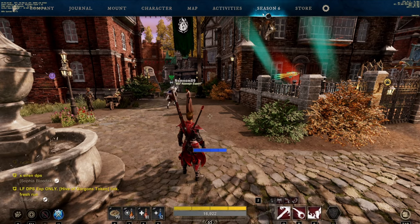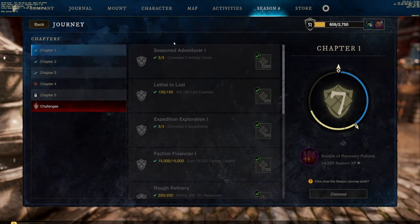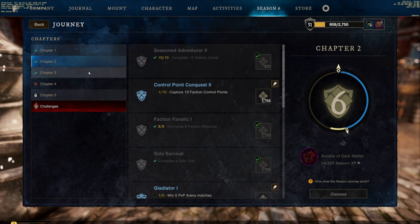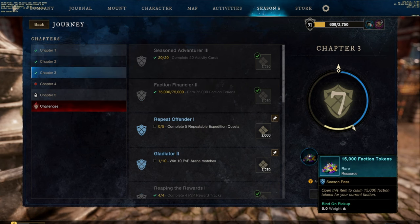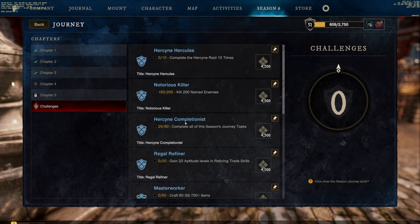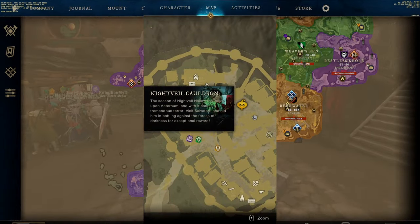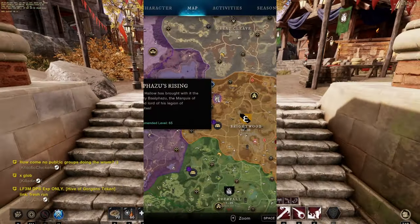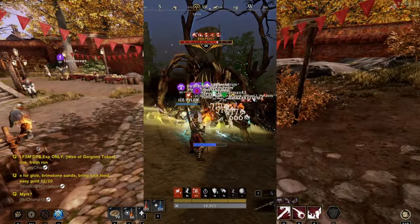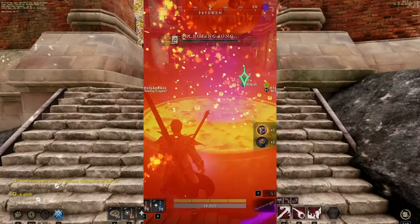We're currently on Season 6 at the time of recording, so speaking of seasons, go ahead and do your Season Pass. Every season there's a Season Pass with a Journey and Activity Card. The Journey has things you can strive to do to unlock more of the Season Pass with rewards that are actually kind of worth it. I have a guide on my channel if you want to strictly focus on the Season Pass and get it done quickly. Also participate in seasonal events — currently we have the Halloween event going on. Whether it's Christmas, Rabbits Revenge, Springtide Bloom, or whatever, participate in the event. There's cool furniture, transmogs, and sometimes good gear or useful items.